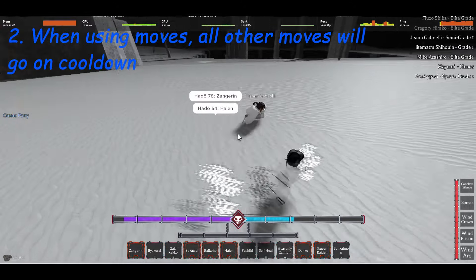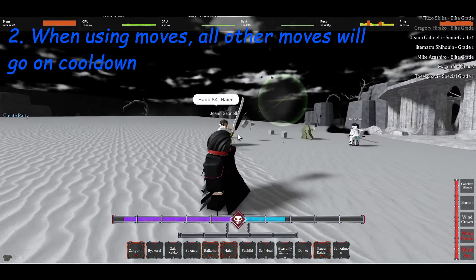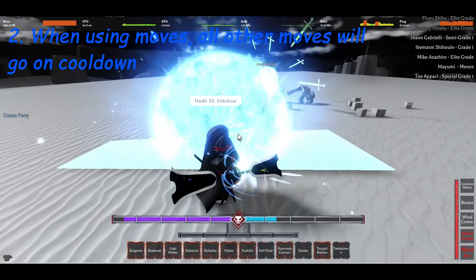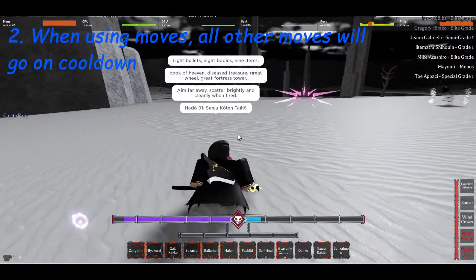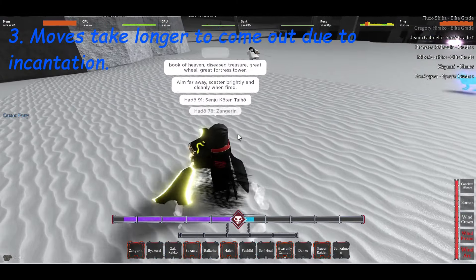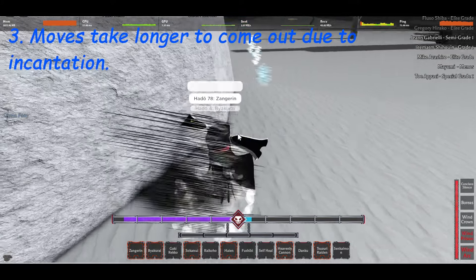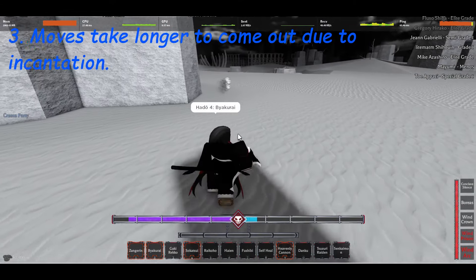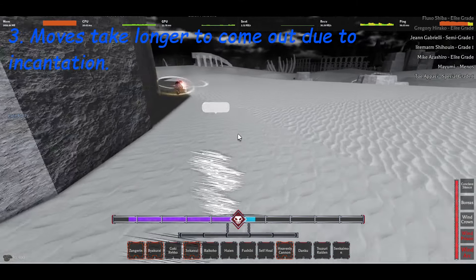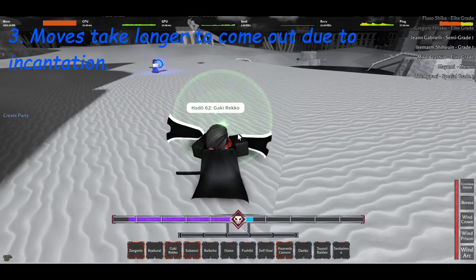Secondly, when using a Kido move, all other moves in your hotbar will go on a slight cooldown, meaning you can't just run and spam your skills like a headless chicken like it's Bloxfruits. Third of all, casting most spells takes longer on average compared to other moves in other skill trees. This is due to the words that appear over your character having to finish before actually casting the move, meaning you have to think about what you want to use before you use it.